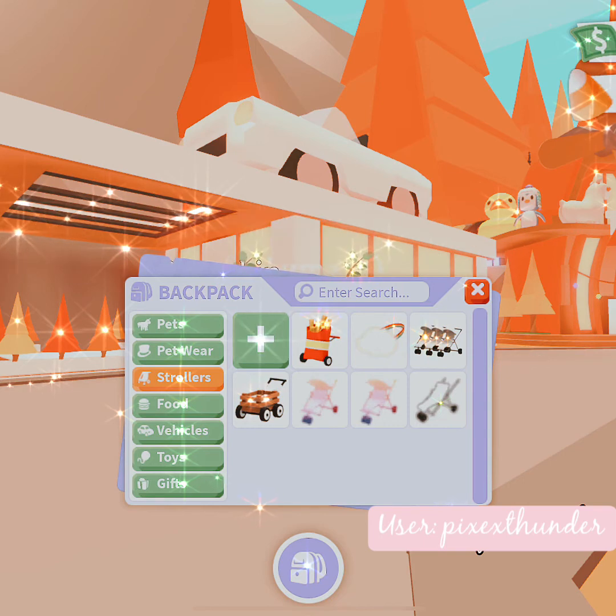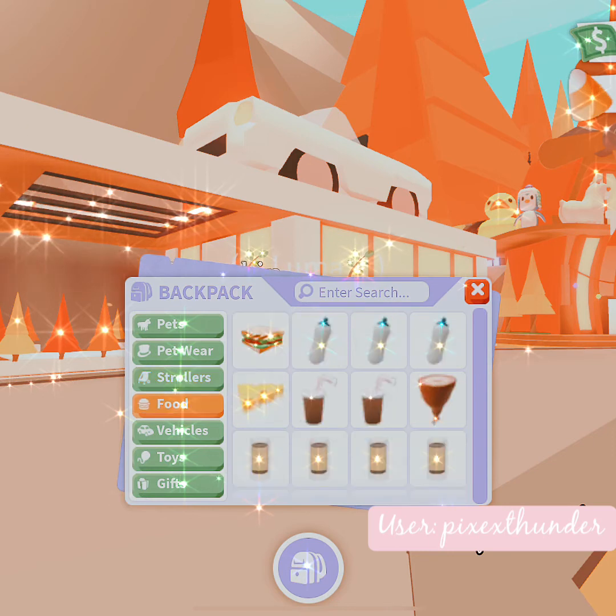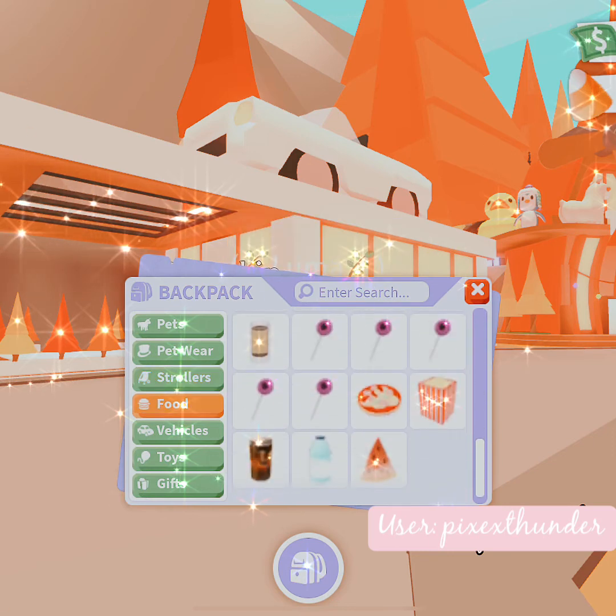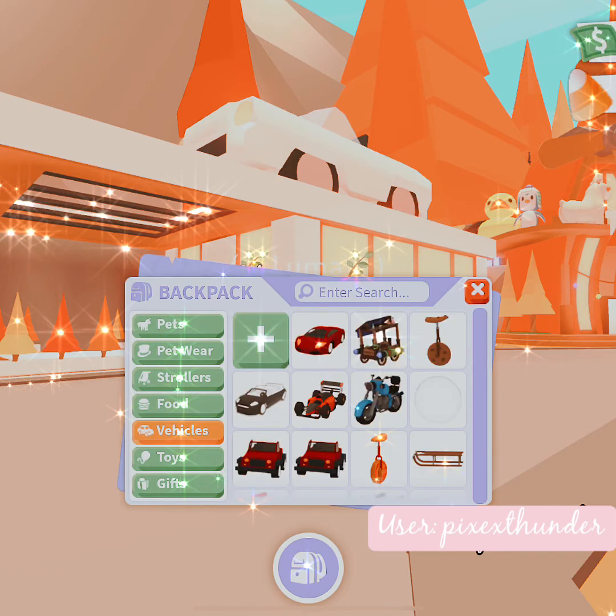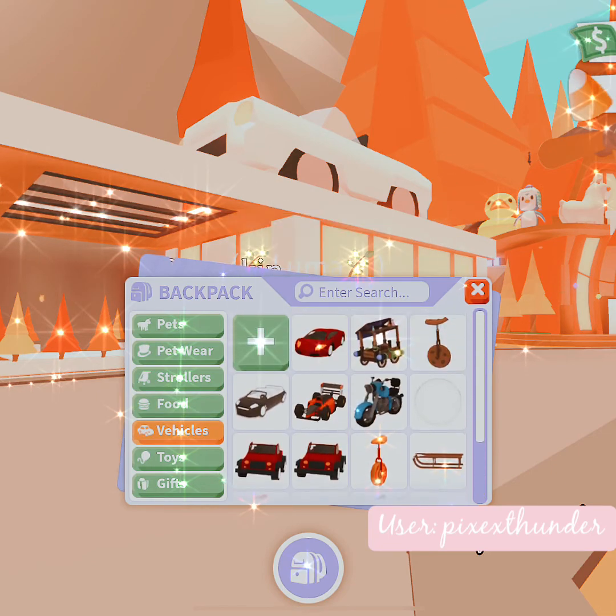For strollers I have a french fry stroller, the rainbow stroller, the three stroller, and some other random ones. Moving to food, I have a bunch of random foods from when I role play with my pets and friends — I collect these just in case my pet gets hungry.